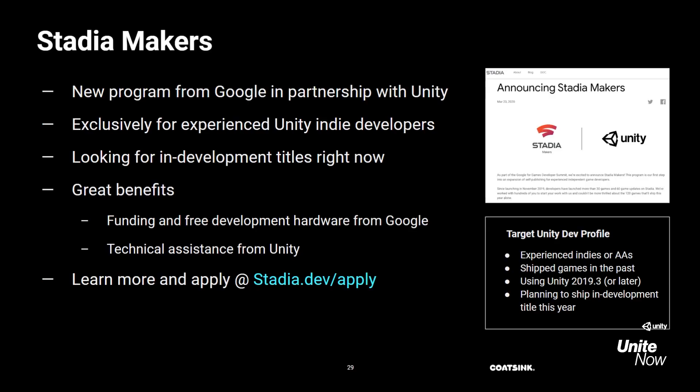Now that you've seen everything Stadia has to offer, you might be asking: how do I get my game on Stadia? We know how tough it can be for indies to get discovered and get in contact with the right people. That's why we're excited to see Google partner with Unity and announce a new program called Stadia Makers, just for experienced indie Unity developers. The program offers great benefits including funding, free development hardware from Google, and technical assistance from Unity. They only announced this last month and they're looking for games right now. So if you're an indie studio working on a game that ships this year and want to bring it to Stadia, Stadia Makers is the best way to go. You can check it out and apply at stadia.dev.